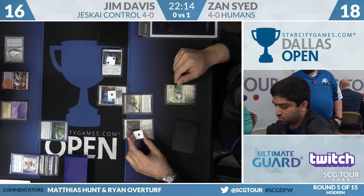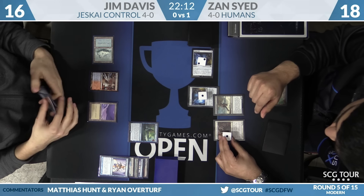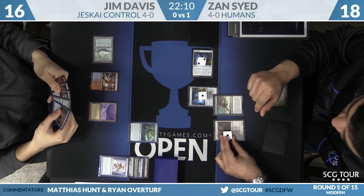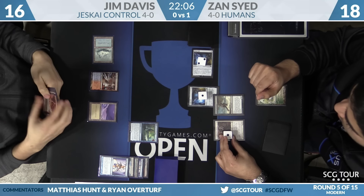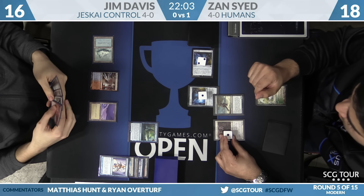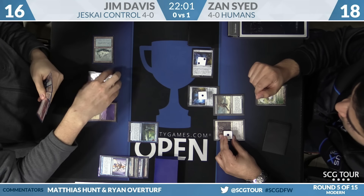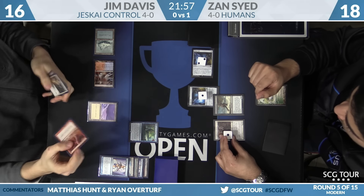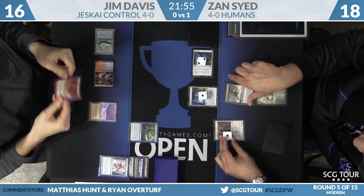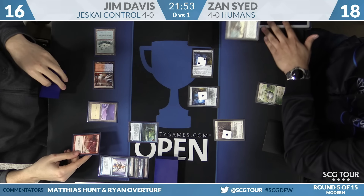Freebooter is what Zan picks — that pumps Champion of the Parish. He's doing it on his own main phase to make the Champion a little bigger. Looking at Jim's hand: Bolt, Path, Land. He wants to respond — Bolt and Path are the options. Looks like he's going to Lightning Bolt the Freebooter.